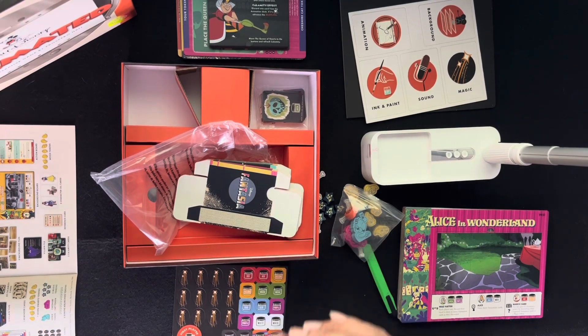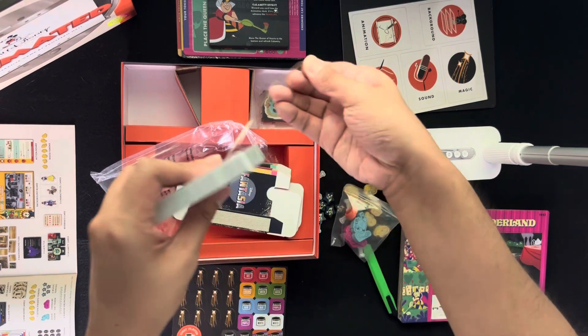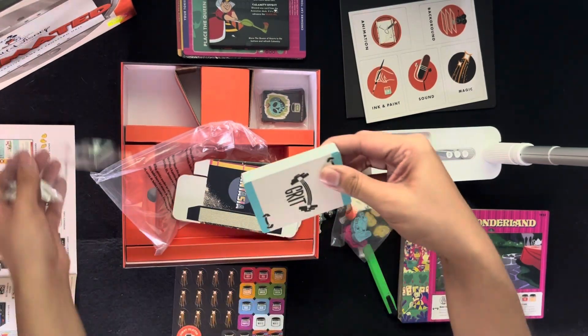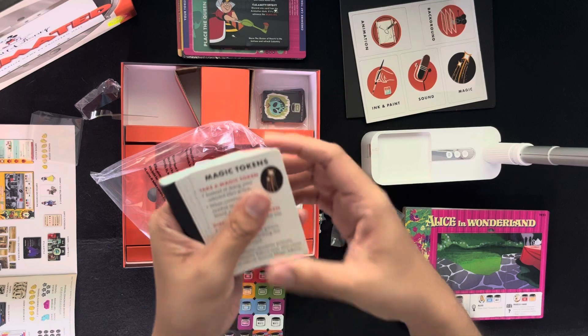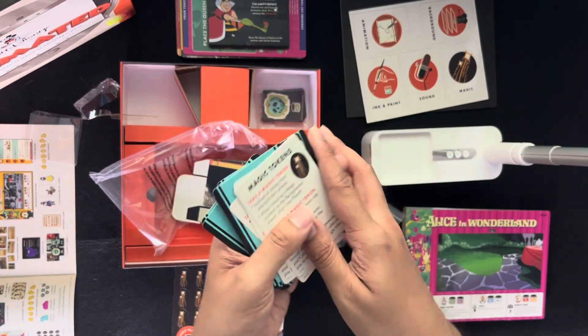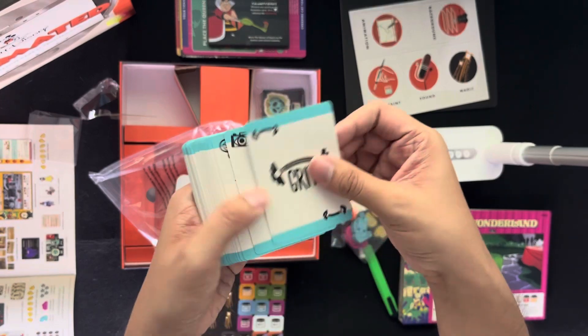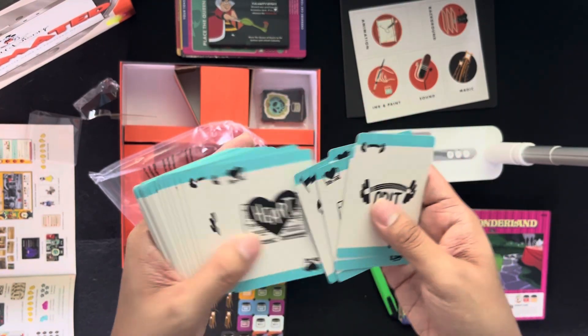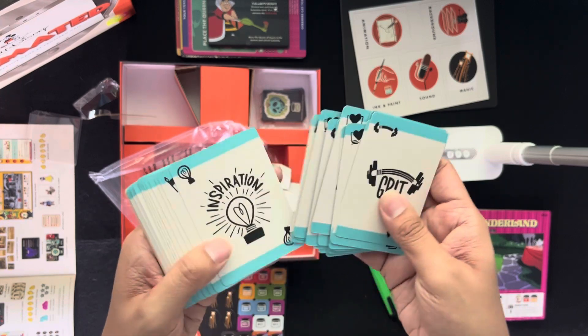And we have here the animation cards. There's a guide for these. The animation cards feature different words — like horror, teamwork, grit, and inspiration.